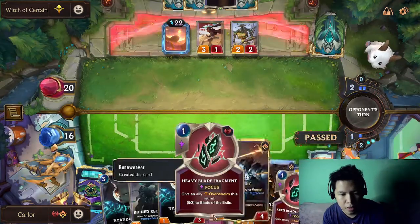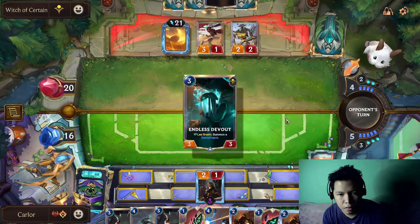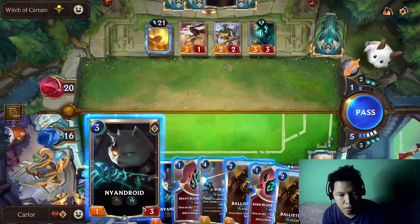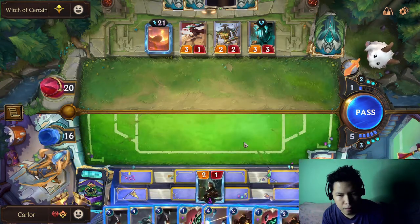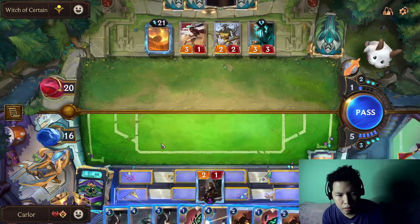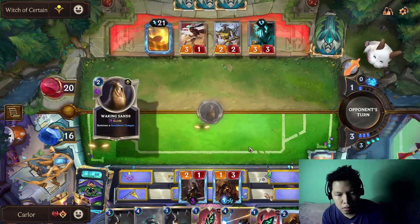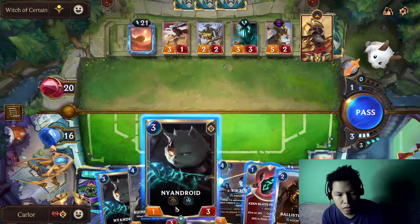Let's just pass. We can drop Victor or the double Ballistic Bot. If we just go Ballistic Bot next turn, we'll go for the dark play. Let's try doing that.